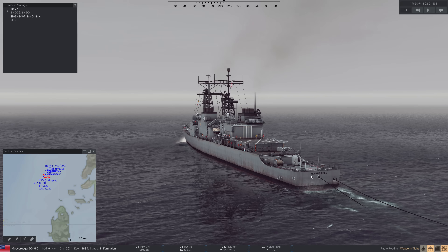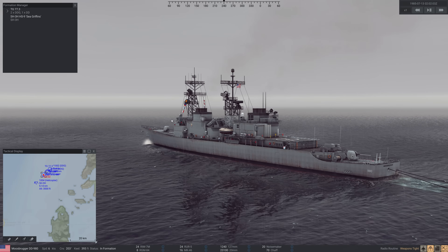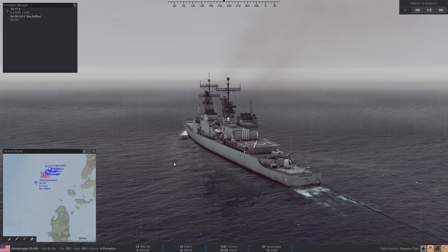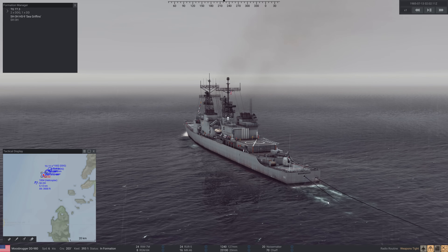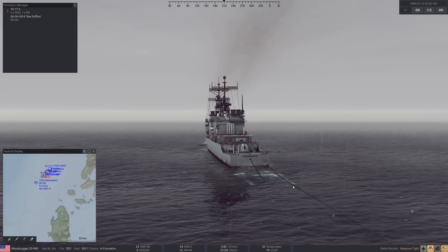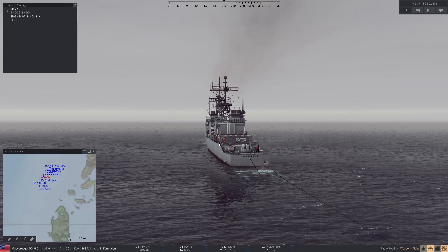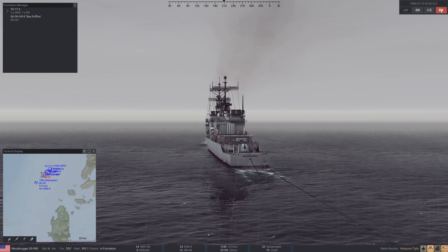We can see here we've got the towed array out on this destroyer, and we've got an active hull-mounted sonar, but we're not going to use the active because that's going to broadcast our position, and I'm not interested in doing that right now. So this is our towed array, the SQR-18. It is the predecessor to the SQR-19, which is what I was a technician on. And this is the Nixie. We are just cruising along.